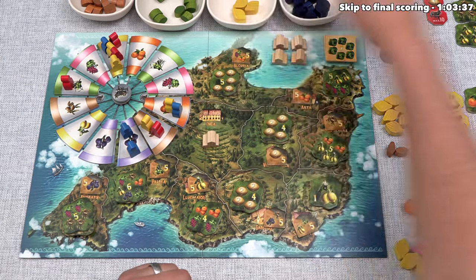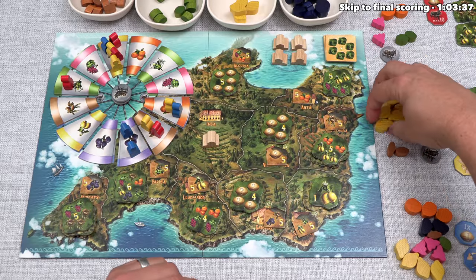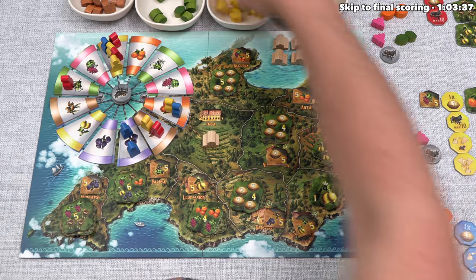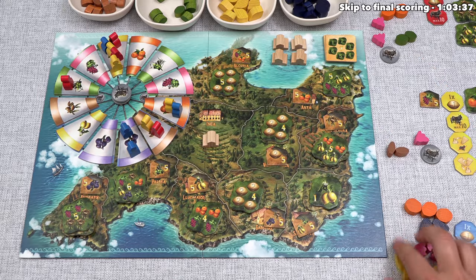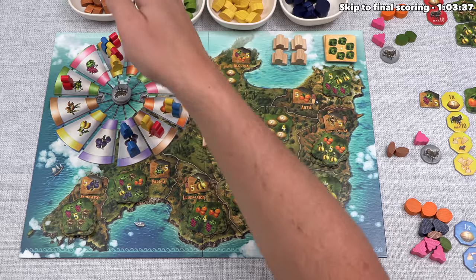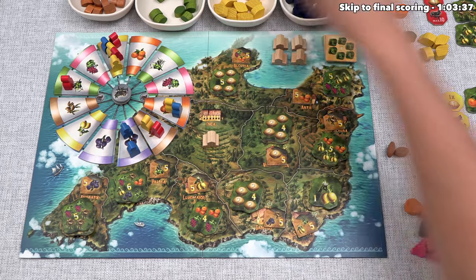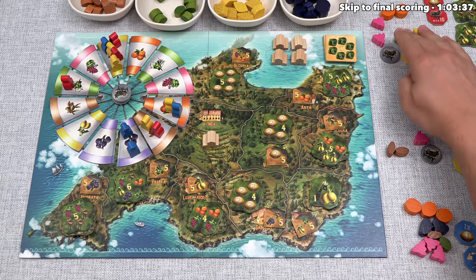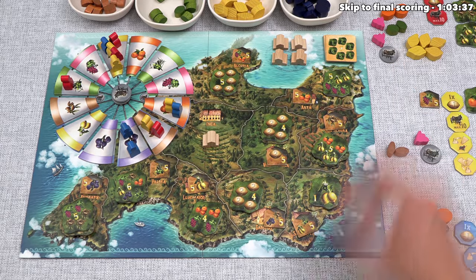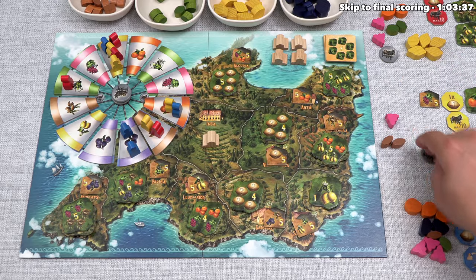Red uses the gust of wind, picking up a farmer and placing them directly onto the lemon spot. They need five lemons — there are just three in the supply. So everyone loses their lemons: red loses one, we lose six, and blue loses four. Then the red player takes five lemons from the resupply. That was pretty great for them, though they did spend a two-point bonus token to pull it off.